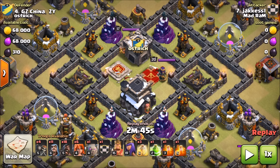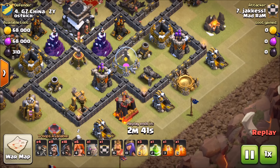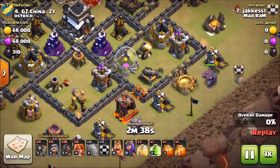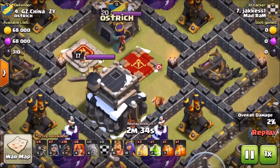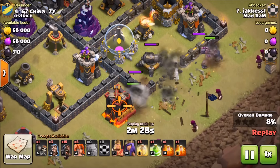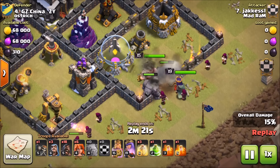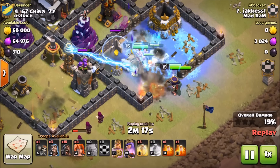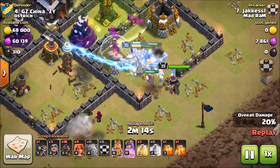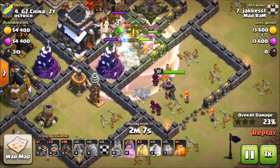Next up we have Jack, and he's going to be using a GoVaHo — but he's going heavier on the hogs. He's got 18 hogs, a max golem in the clan castle, six valkyries, another golem, 11 wizards, a jump spell instead of quakes, and three heal spells. He starts down at the bottom near the flag area, trying to take out the heroes in the core and the clan castle troops with the kill squad — the two-golem wizard valk portion with heroes — so the hogs won't have troops or heroes chasing them around.